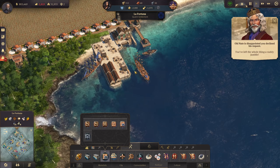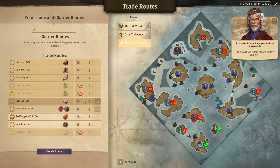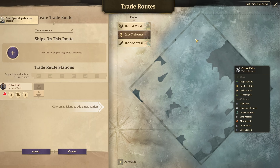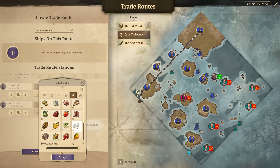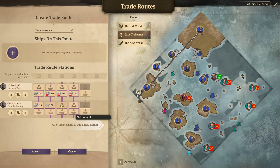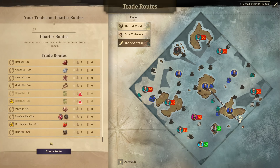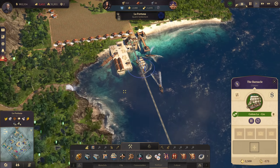Sorry old Nate, I can't do the quest right now. Let's start with the Barnacle. On the trade route for this one here, we start with La Fortuna and go to Crown Falls to get the cotton. Two or three ships will be on that line.